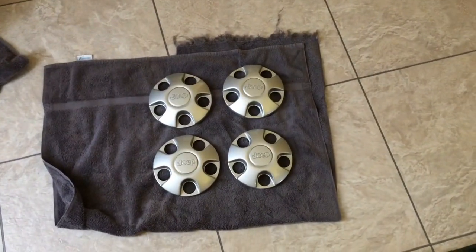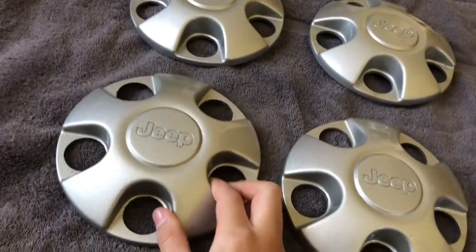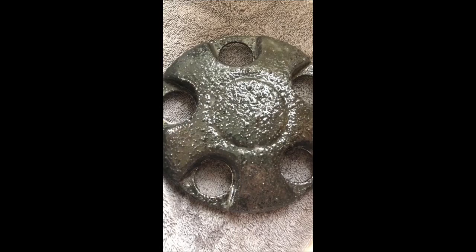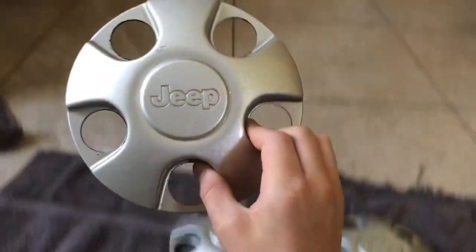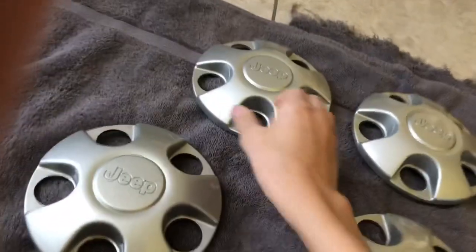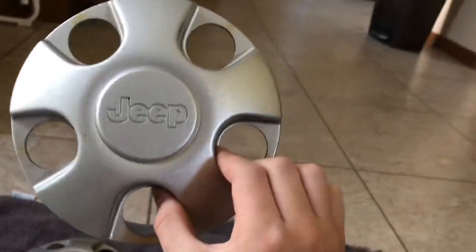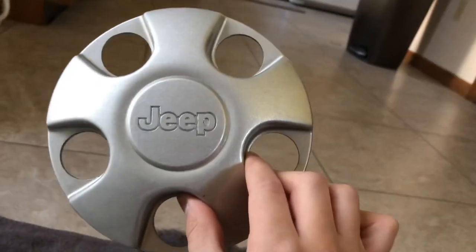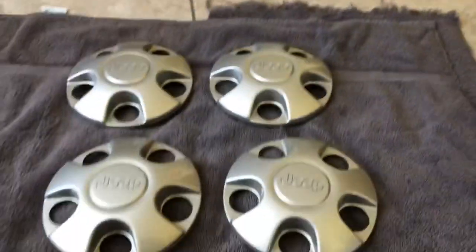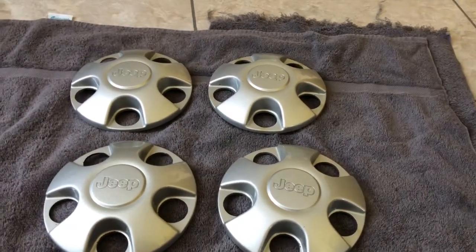Okay guys, I'm back. So here are these center caps after I cleaned them. Here is what they used to look like — and here is what they look like now. They are in much better shape. We got a little bit of stuff underneath, but I wasn't worried about doing the backs because I'm not looking at the backs that much. Still a little wet, but there's what the center caps look like now. Hope you guys enjoyed this longer video and I'll see you in the next one.